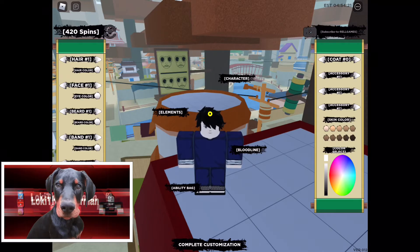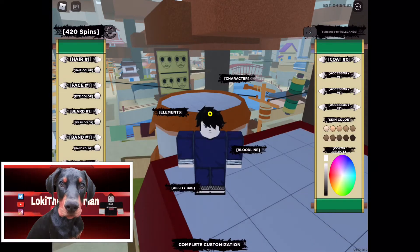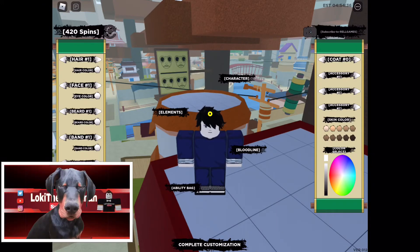And if you have not redeemed the other code yet, it is 7, 0, 0, small letter K, exclamation point, and enter. That is still working and that should give you 250 free spins if you have not used it yet.